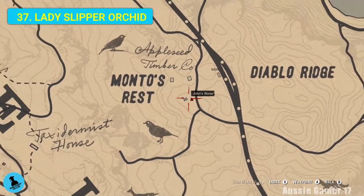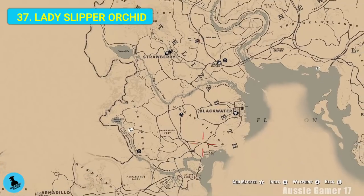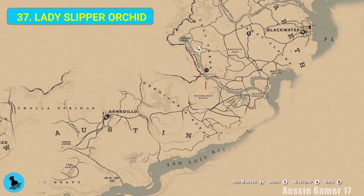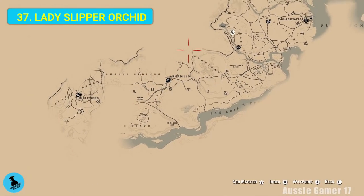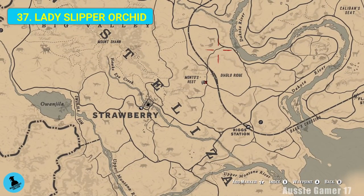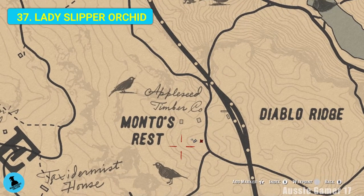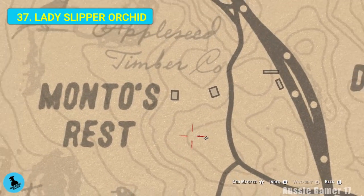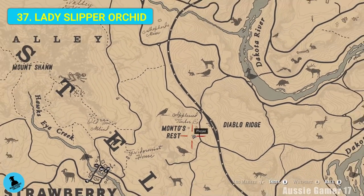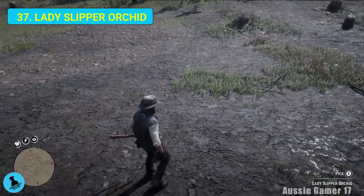Now we're on our way towards Blackwater and New Austin where we need to get the remaining herbs, plants, or flowers. We're stopping here at Monto's Rest, just to the south of that. And we're here for the ladies slipper orchid. Let's grab it.